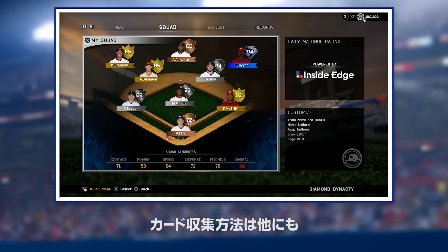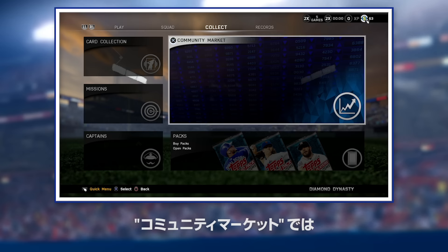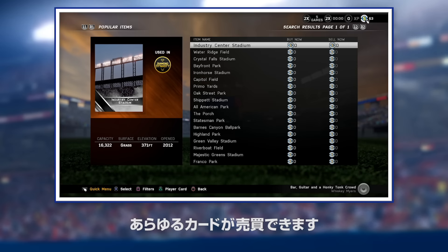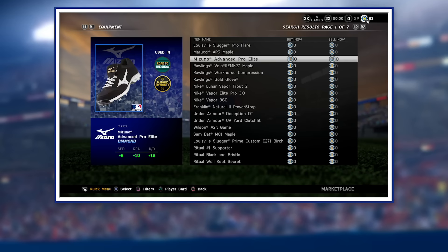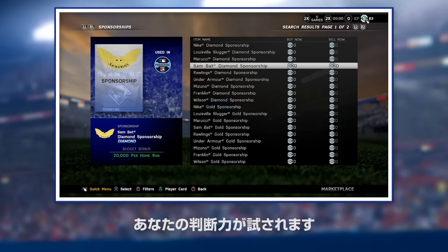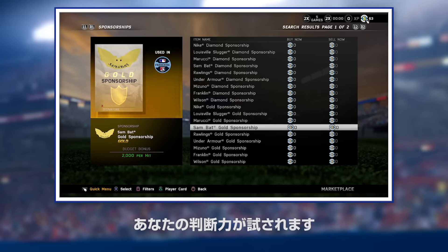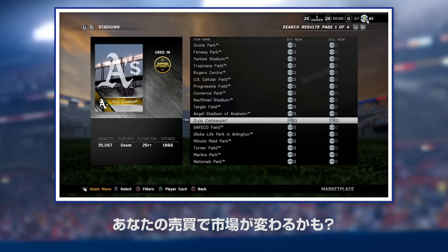There are other unique ways to acquire items for your thriving team. The community marketplace allows you to play stockbroker, as you can buy and sell all the items found in the Show 16. With a constantly evolving marketplace, you'll have to decide if it's time to be bullish or bearish, as even the items that you're buying and selling fluctuate on a day-to-day basis.